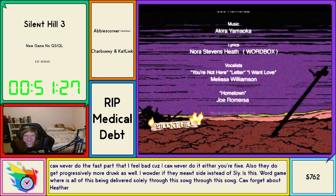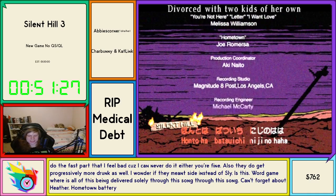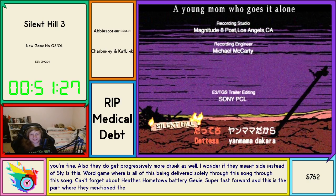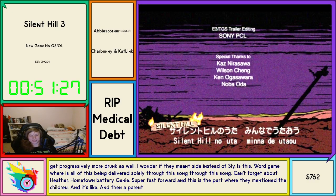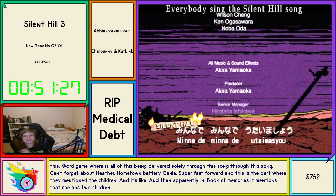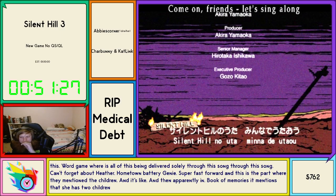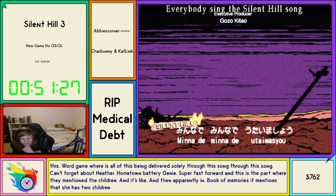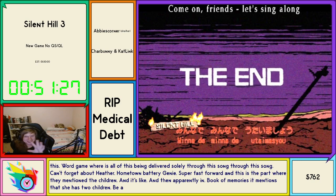Can't forget about Heather! Super fast part — and this is the part where they mention the children, 'the young mom who goes it alone.' Apparently in Book of Memories it mentions that she has two children. And then... the end! I'm clapping virtually — might have been a bad time to clap virtually because, if you caught that, they all die. No more, they're gone.